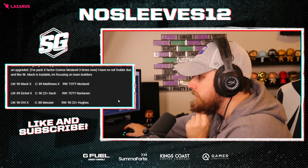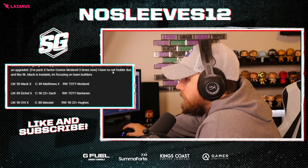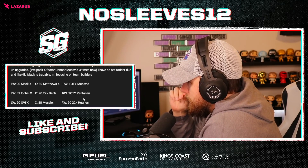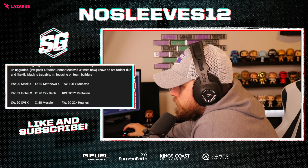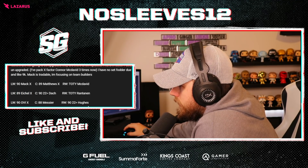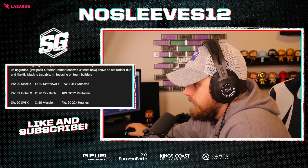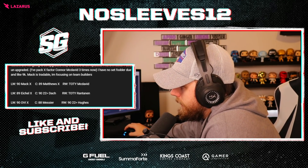Next question: 'My fourth-line X-factors are not going to be upgraded — they're going to be replaced. I have X-Factor Pasta and Dry Sidle upgraded. I packed X-Factor Connor McDavid three times now — weird flex. I have no set fodder. Team of the Year in like 9K mac is tradable. I'm focusing on team builders.' So: stop upgrading Doc — there's no point now. Upgrade Barzal to 88–89, put Eichel at center. Don't upgrade Hughes anymore, don't upgrade Byram. I would go Eichel up a little bit and then Barzal, so you can move Eichel over to center.